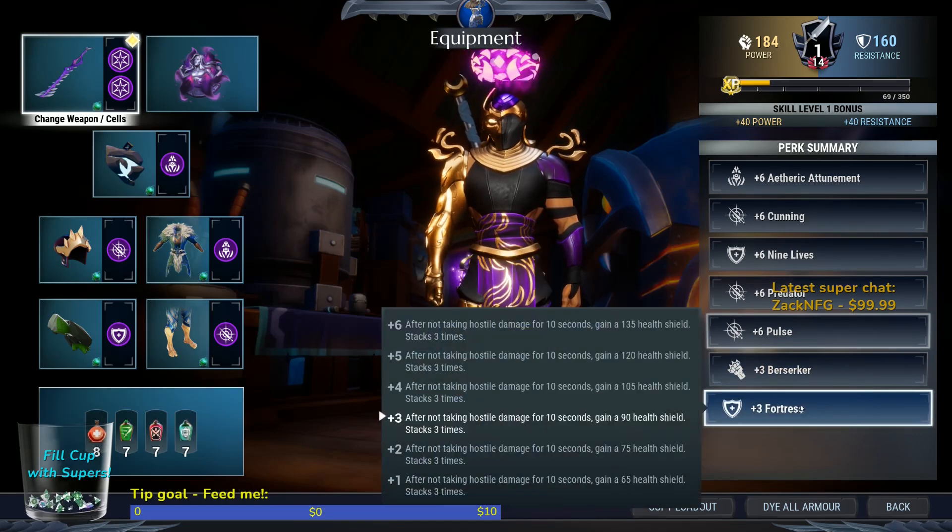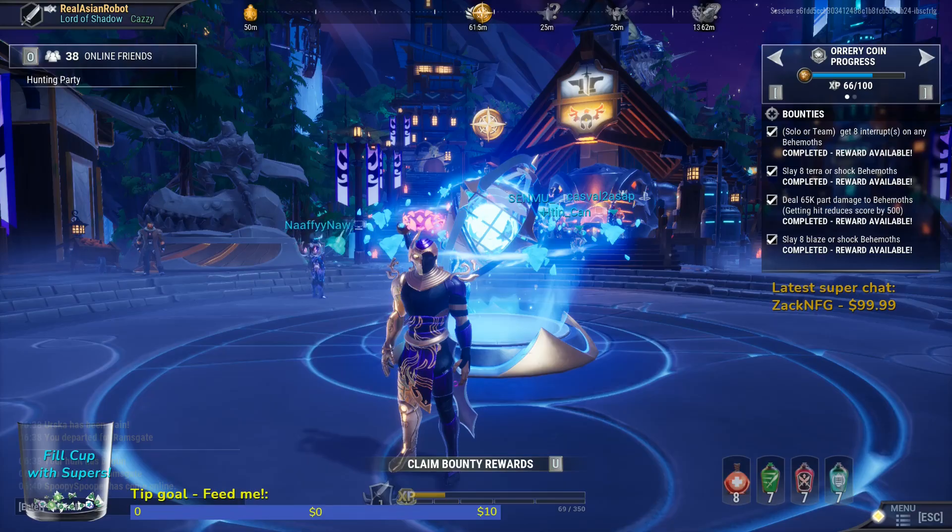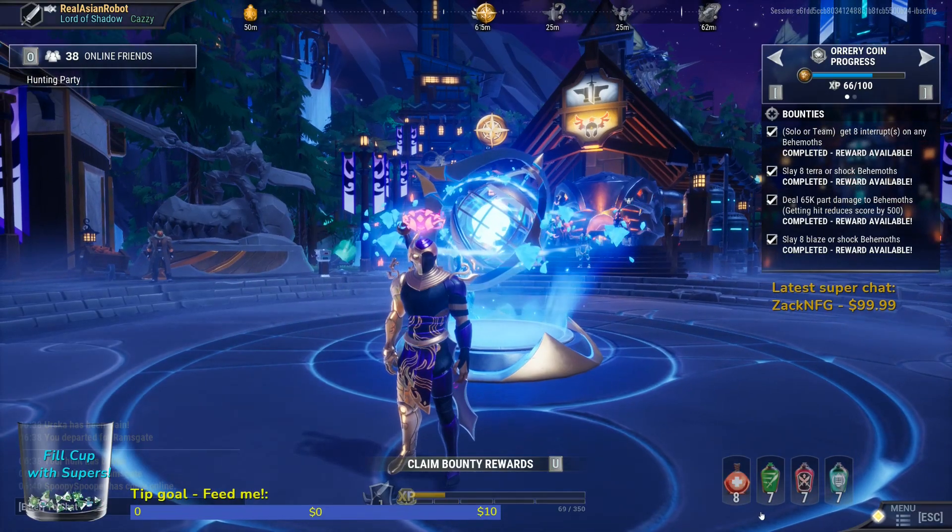Fortress: only plus three. Because if you take it up to plus six, the only benefit is 45 more health shield times three, which ends up being only 135 more. You don't really need that, so plus three Fortress is more than enough to give you a little extra shielding — just to five.